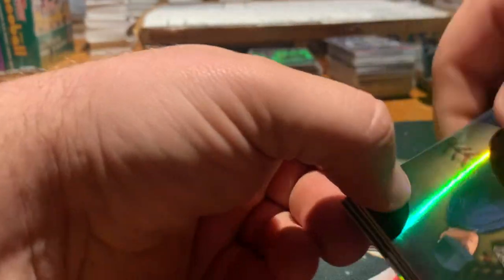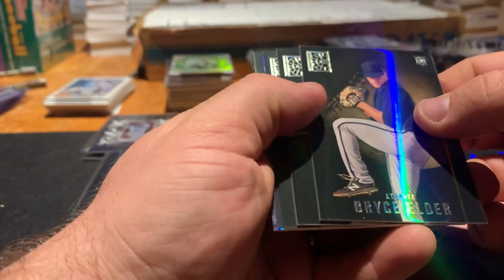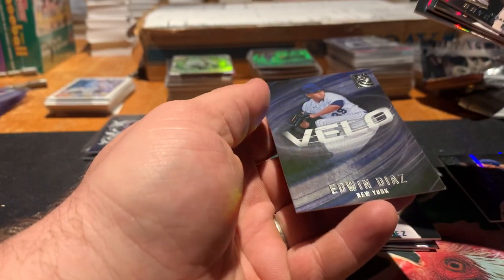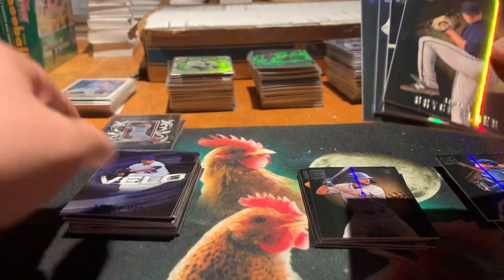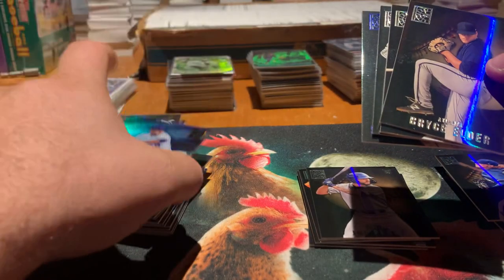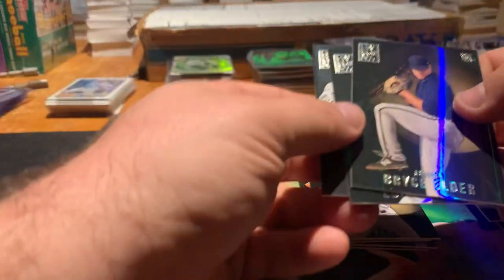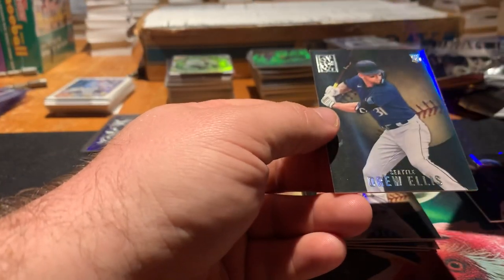Last pack of the last box. Third time's a charm — we'll see if there's something cool in this one. This would be the one that has something cool in it if there is one. Bryce Elder. Maybe not. Edwin Diaz Velo — is that a silver? Maybe that's a silver. We've got a blue Shane McClanahan. And base Elder, base Robert, and then Drew Ellis.